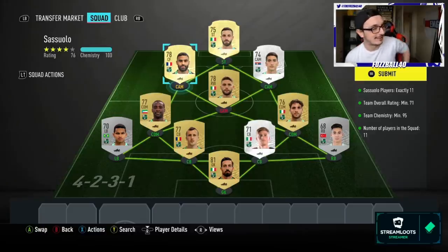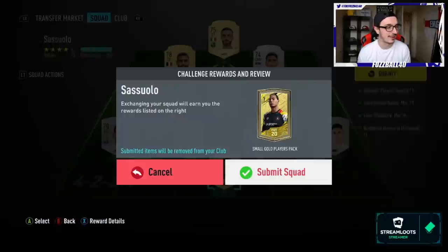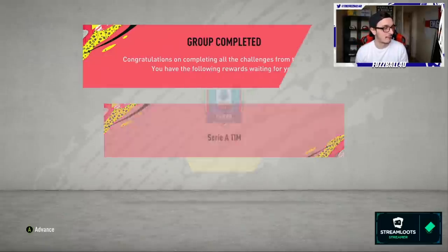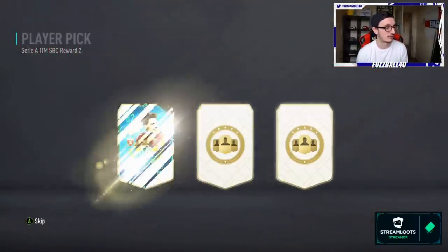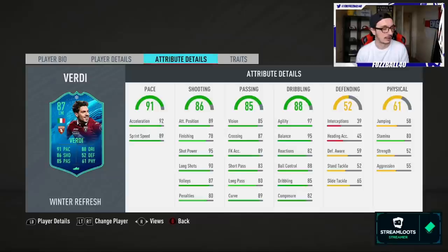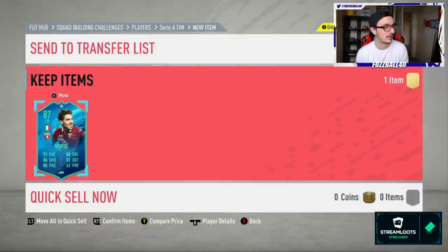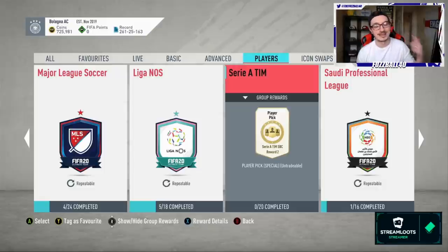Serie A is done - Brescia was the most expensive to buy but the rest weren't too bad. Sassuolo was a little expensive and there's a player there that's pricey, but you can work around it. From Serie A we're going to pick up Verdi - an 87-rated card. The Tonali in there is very good too - a nice three-four star, five-star card. We're already making good moves on the 87-88-rated players needed for the mid icon SBC.